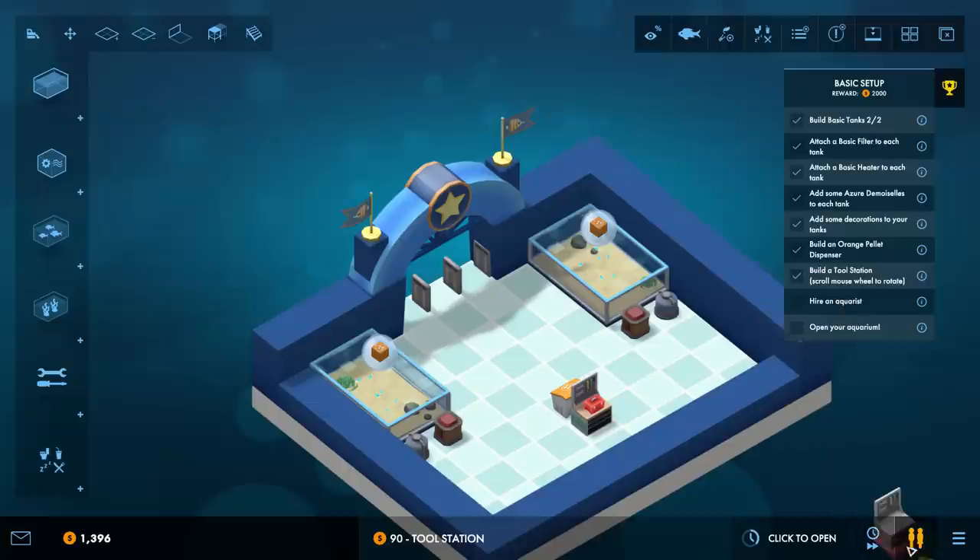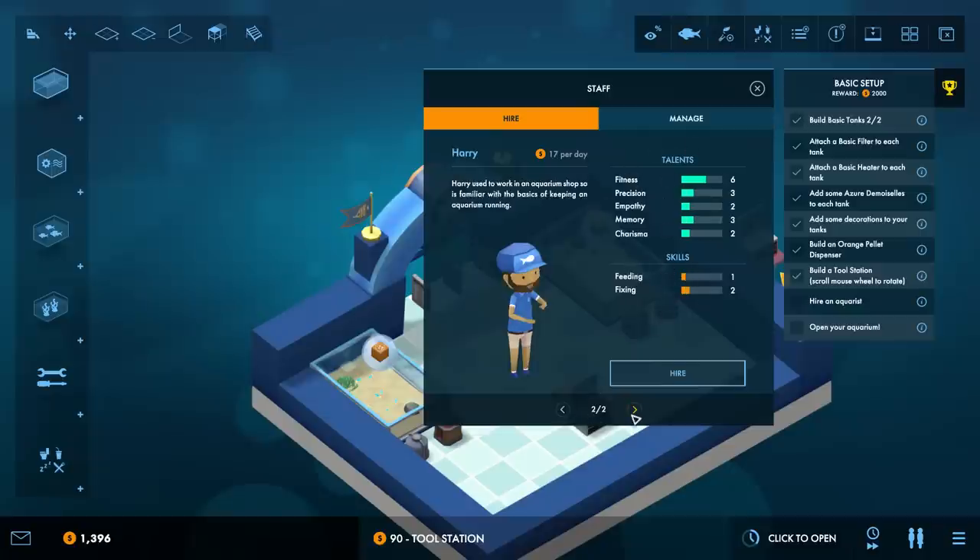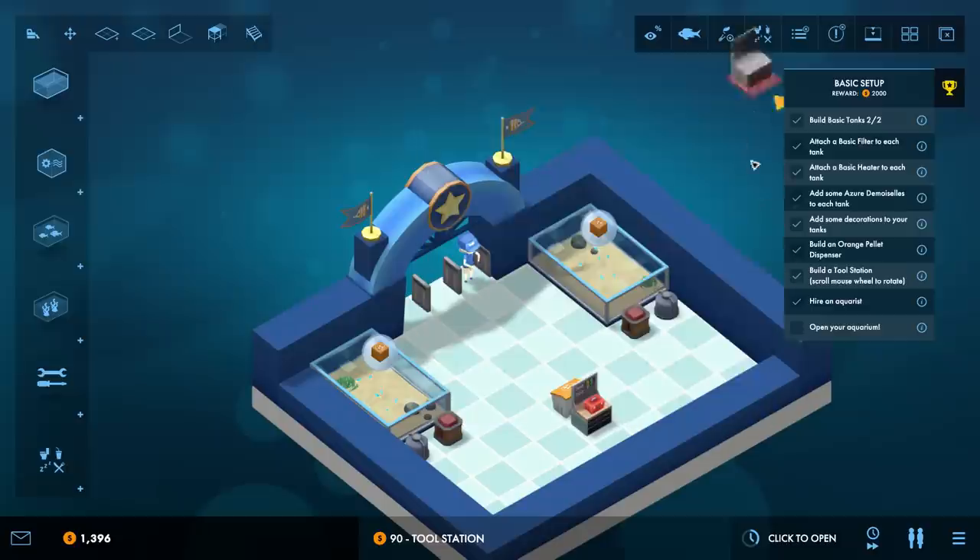We need to hire an aquarist. Staff fitness of 7, precision 2, empathy 3, memory 2, charisma 2. I don't know exactly how these impact gameplay - that's something we'll figure out as we play along. We also have feeding and fixing as two available skills. We've got Harry and Anna. Anna is a little bit better at feeding so let's hire Anna.